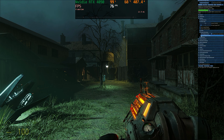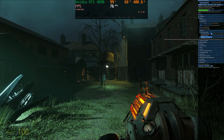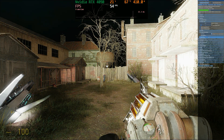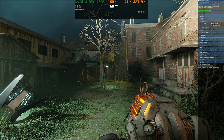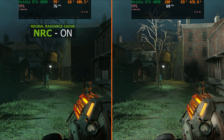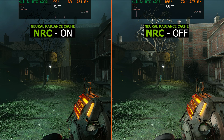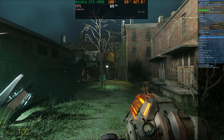Thankfully we have access to the RTX Remix developer menu where we can make a lot of tweaks. I wouldn't suggest messing with a lot of these settings if you don't know what you're doing. But disabling NRC and going with the ReStir GI method, we go from 76 FPS to 68 FPS. So by using this real-time AI-powered method of calculating indirect illumination, we gain around 10 to 11 percent, which is actually really nice.